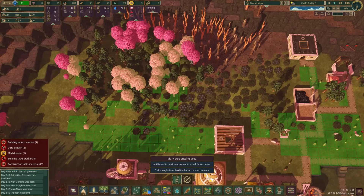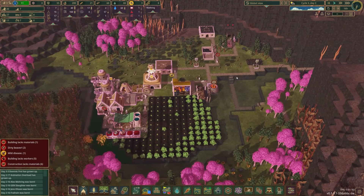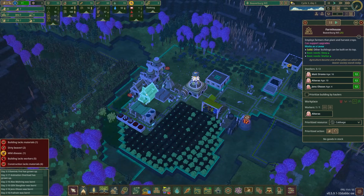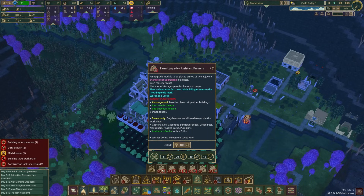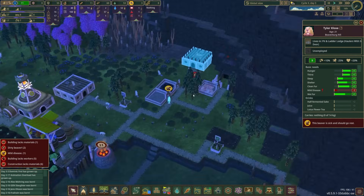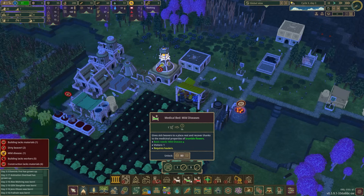We also have a problem: farmhouses are not working very efficiently right now because there's only two of them and I don't have enough staff. We can't build the extensions for the farmhouses until we have science. Taking a look at our beaver population, we have three incapacitated beavers — sick with mild disease. We can't actually do anything with the mild disease until we have science to unlock the medical beds, as far as I know.